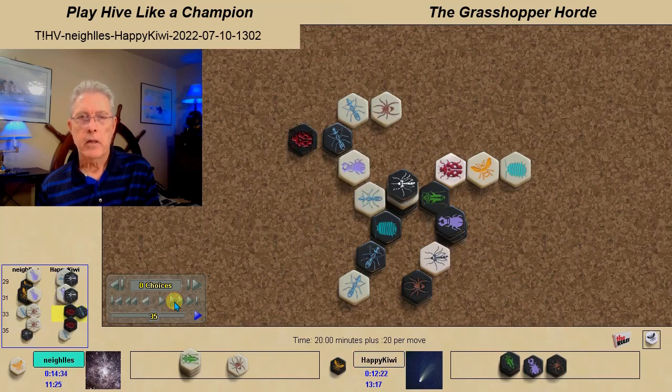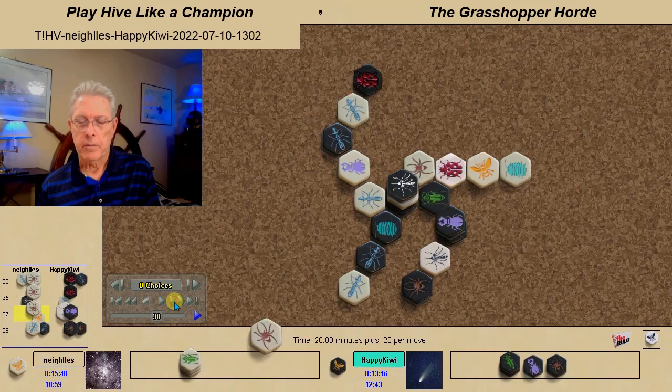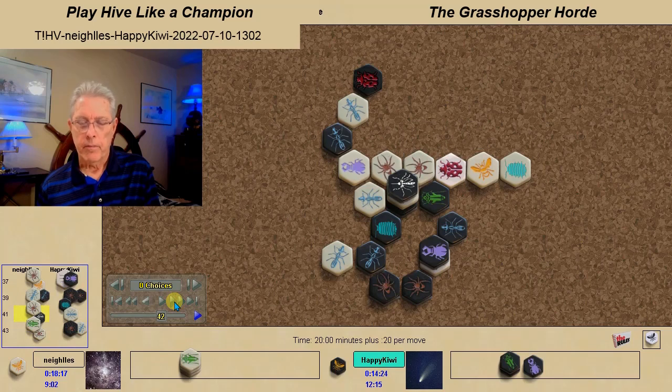The White Spider comes in, possibly to do a pin replacement, but instead it attacks. Black forms a ring. The White Spider attacks, and at this point only Black bugs are mobile in the ring, so Black can break the ring wherever he wants. Rather than breaking the ring with the ant, Black chooses instead to warp the White Ant into this pocket right here, which essentially puts the White Ant out of commission for the rest of the game, leaving the ring intact.